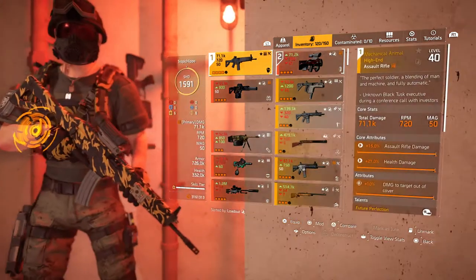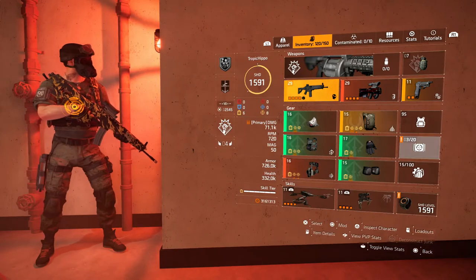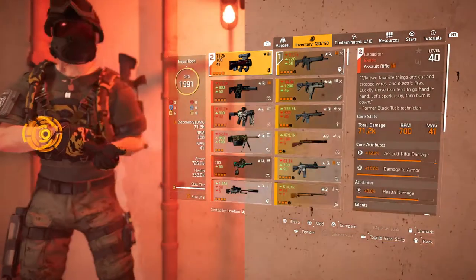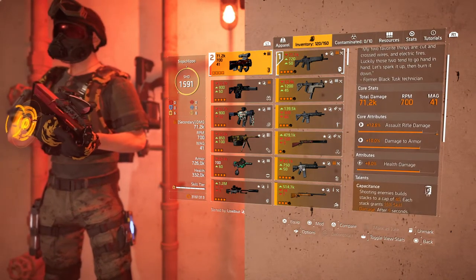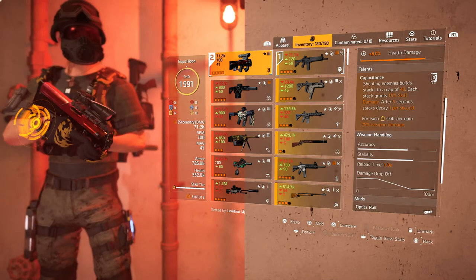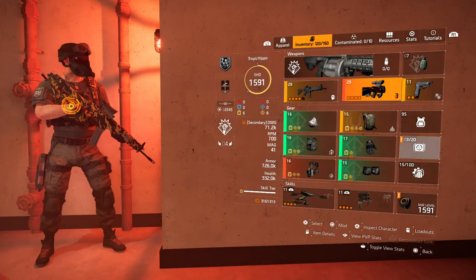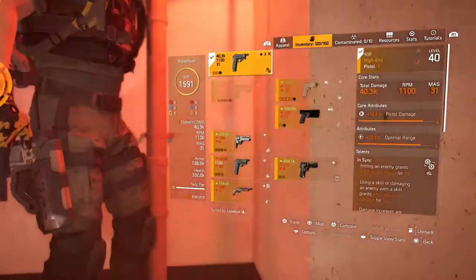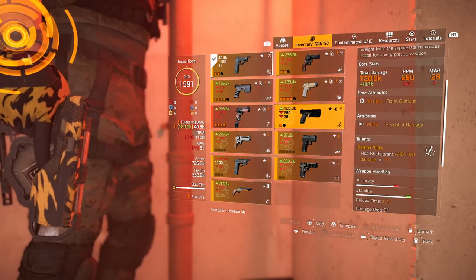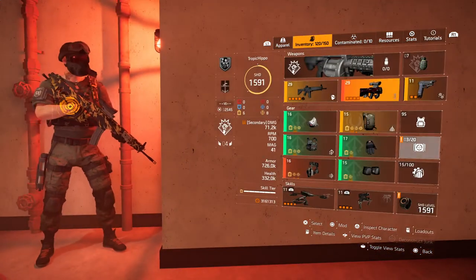Taking a look at the weapons first, I'm using the Mechanical Animal — this one's been seen before. It's got damage to out-of-cover targets and Future Perfection, which is going to allow us to go into overdrive, as we're not using any other form of skill that will get us into overdrive. We're also using the Capacitor, which is the named Assault Rifle you can get from the Summit by doing challenges. Not god rolled, but it's the actual talent on it that makes the most sense — shooting at enemies builds a stack of 40, giving you 1.5% skill damage and a little bit of weapon damage. I'm also using a pistol that has In Sync, just because I can quickly spray enemies with it. You could use the Maxim 9, or anything with In Sync on the pistol, or possibly even the TDI card.